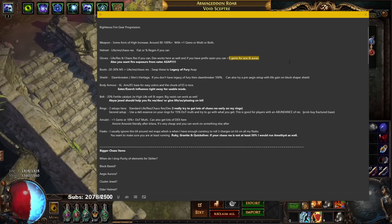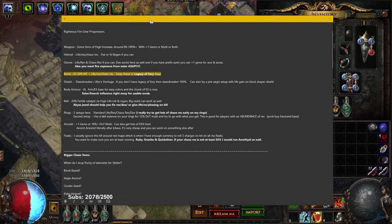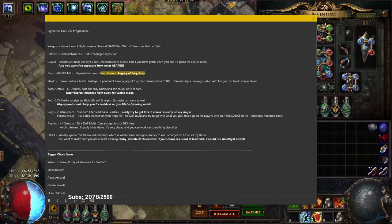Boots: standard 20 to 30 movement speed, life, and res. Don't invest a lot in your boots because you're aiming for Legacy of Fury — at the time these are around 30c. With the exception of the six-link, the boots and the six-link are your number one first grab, so just get them right away.